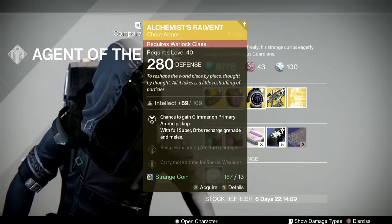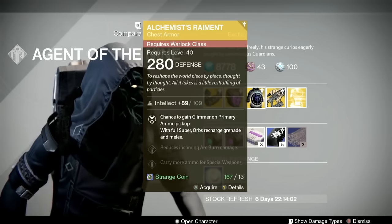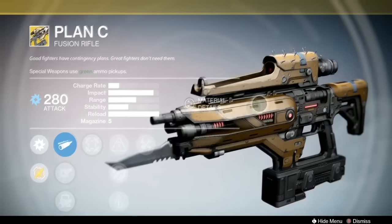Then the Alchemist's Raiment chest armor for your Warlock. This will give you a chance to gain Glimmer on primary ammo pickup, and with a full super, orbs recharge grenade and melee. Pretty cool if you like that sort of thing. I don't ever use it, but if you need Glimmer and feel like being cheeky, that's the way to go.